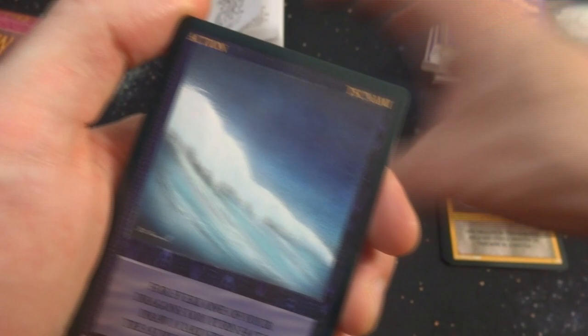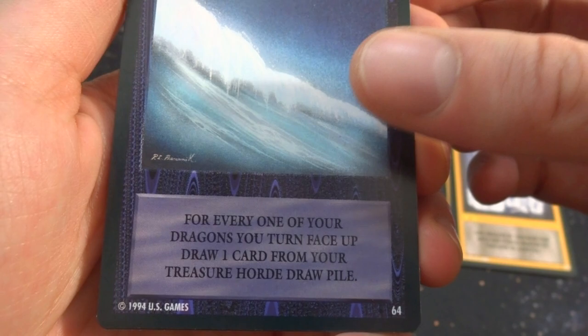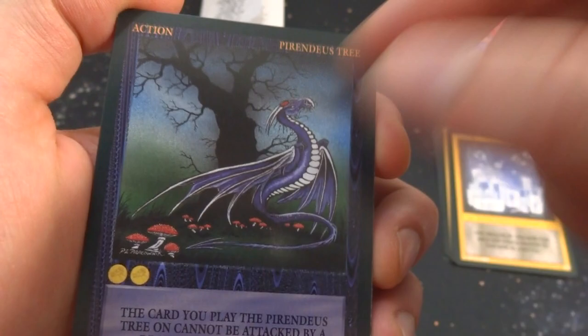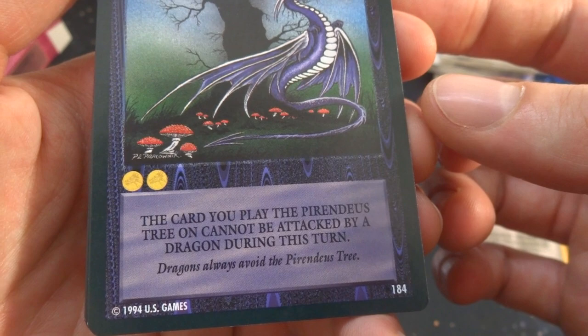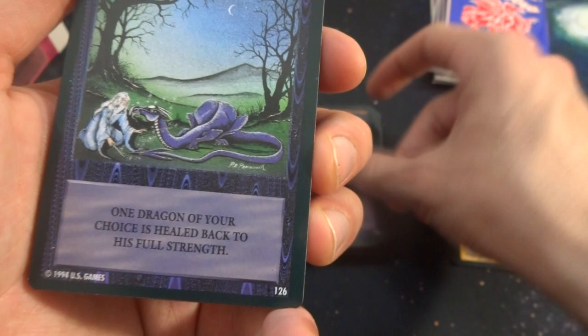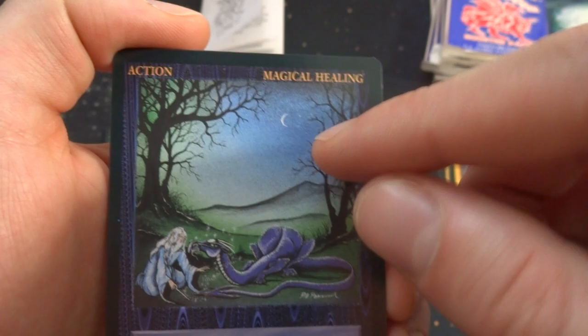There are a whole lot of action cards and fewer dragon cards — most purple, red, green, and then yellow. Got Tsunami — for every one of your dragons you turn face up, draw one card from your treasure hoard pile. Got a tree with mushrooms underneath — red tops — just hanging out. The card played on cannot be attacked by dragons this turn. Got Magical Healing — a wizard healing a little purple dragon sleeping in a nice valley with a moon in the background. One dragon of your choice is healed back to full strength.